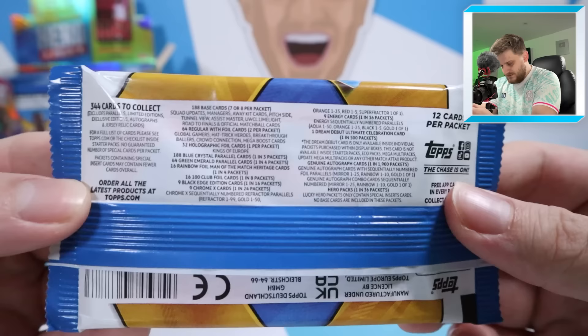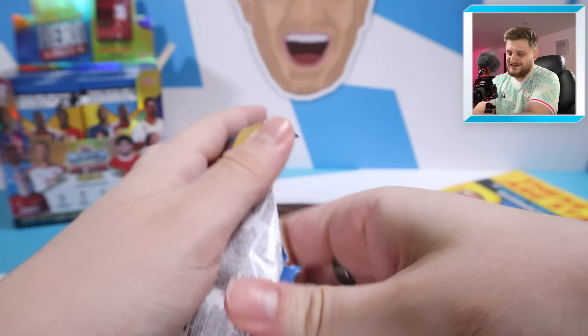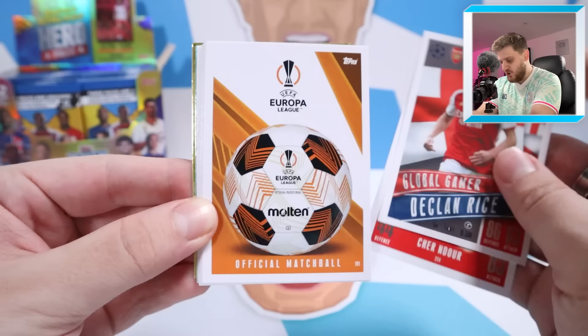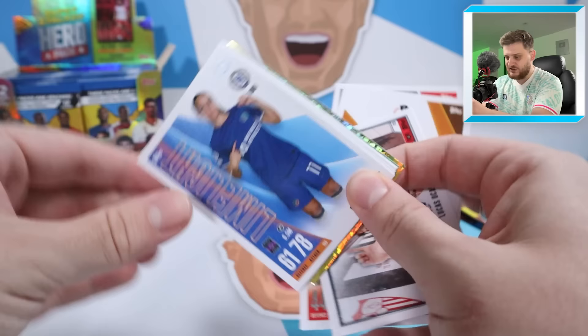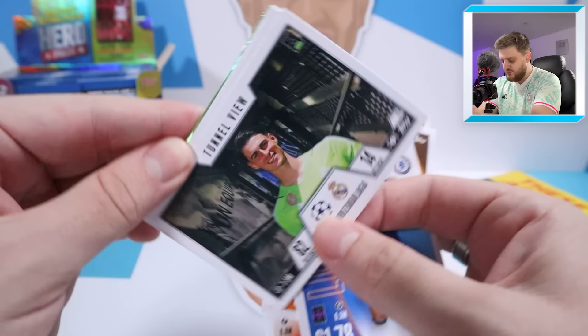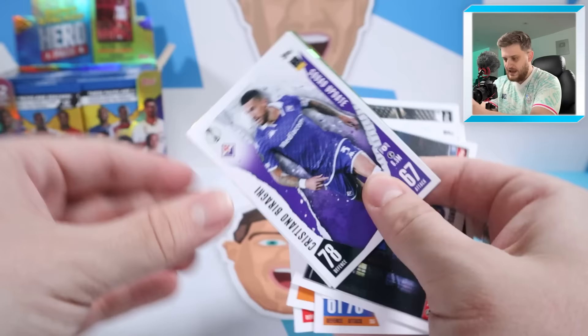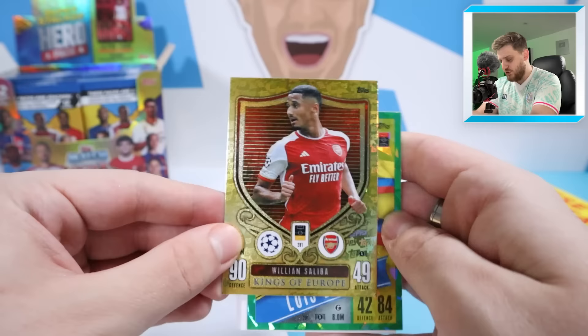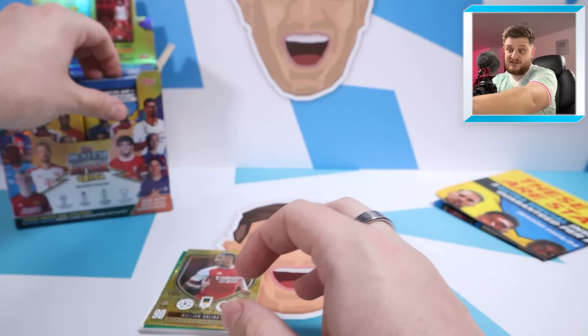Starting off pack one: a Shar Undor breakthrough baller — very nice. Then a global gamer Declan Rice, a Europa League final match ball tunnel view Lucas Acampos, a limelight Gyro right end for Chelsea, tunnel view of Kepa Arrizabalaga — completely forgot he went to Real Madrid — squad update Leon Bailey, tunnel view Gonzalo Ramos, Biragi squad updates, limelight Lucy Bronze, an emerald parallel global gamer Luis Diaz, and William Saliba Kings of Europe. Those Kings of Europe cards are one of my favorites in the whole collection — they are stupendous.